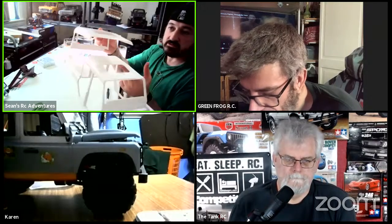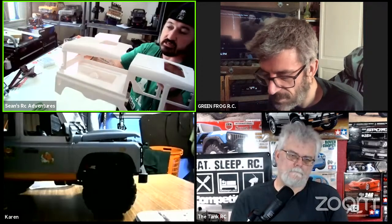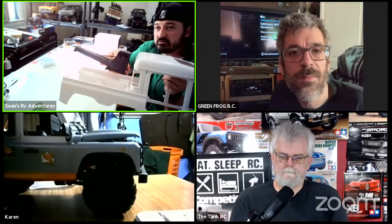That top piece almost looks like a soft top convertible. Yeah, it's got bumps in it. The reason they do this is because you can buy a separate top piece that allows you to have a full back bed. If you don't want to use this one, you just buy the other and have the back all closed in. But I have enough of them all closed in - I want one open. This one is going to become a recovery truck.